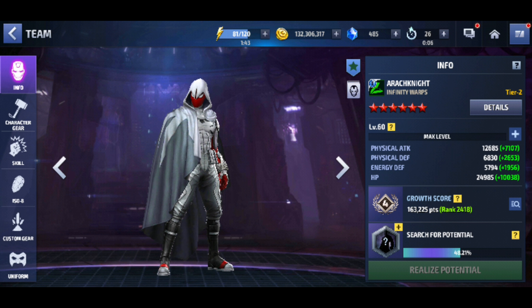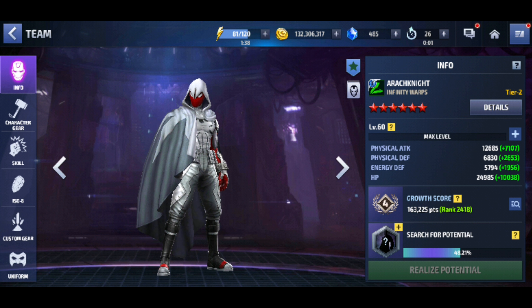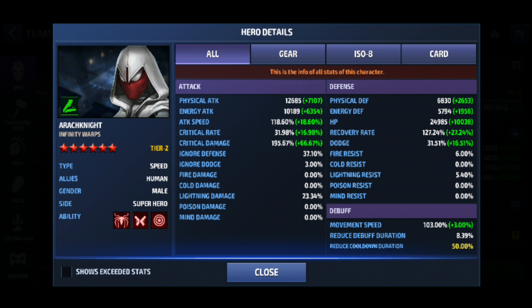So let's take a look at my Arachnite. He has 12,600 physical attack, which is freaking pitiful, man. That is low. And then let's take a look at his details. He has 118 attack speed, 31 crit rate, 195 crit damage, 37% ignore defense, and max skill cooldown. Very mediocre build, you guys.